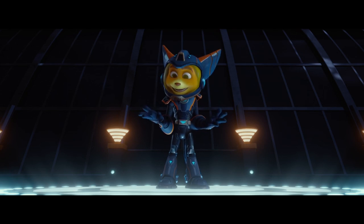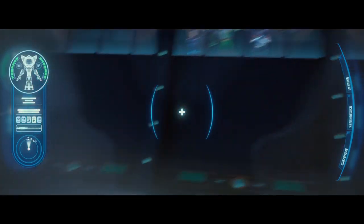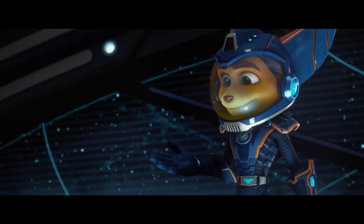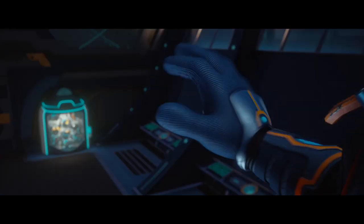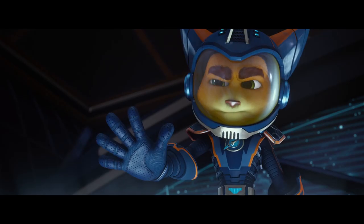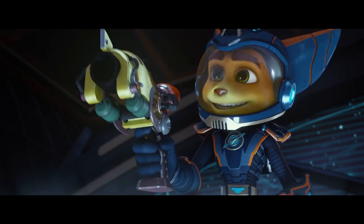The neural sensor in your helmet reads your thoughts and telequips the desired weapon into your hands. Try equipping your combuster. There you go. Combuster equipped. Wicked.